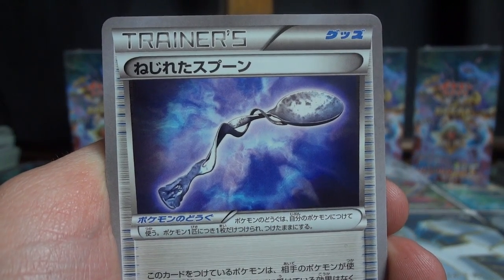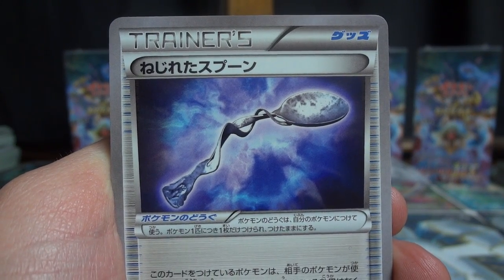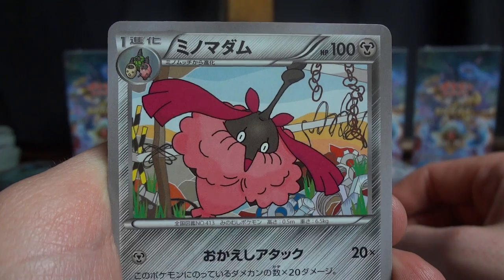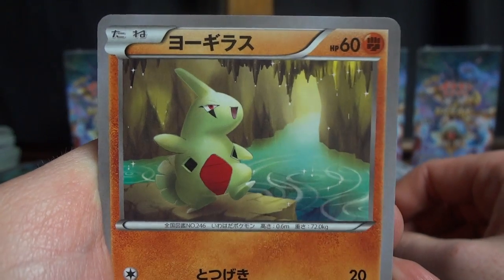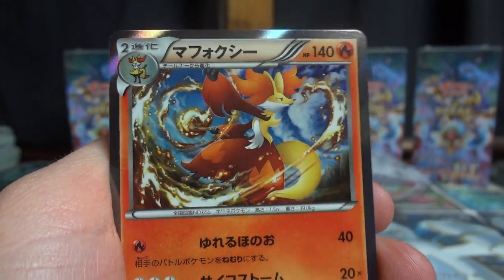It's just wild. Speaking of wild, look at this Twisted Spoon — when you attach this card to a Pokemon it's immune to status effects, which I think is pretty awesome. There's one of the three different Wormadams you'll see out of these — I don't know the difference between the cloaks, I'm sure you guys do. That's actually a really nice looking Larvitar — very scenic. There's Cinccino right there, and a Delphox — and that is holographic.